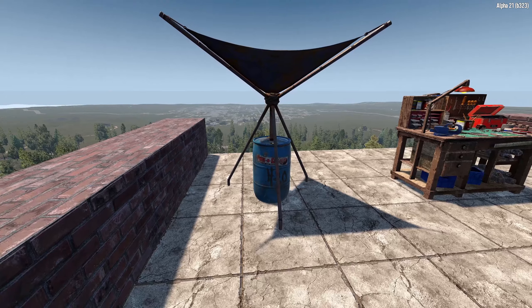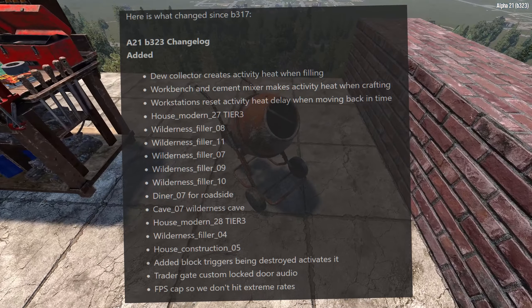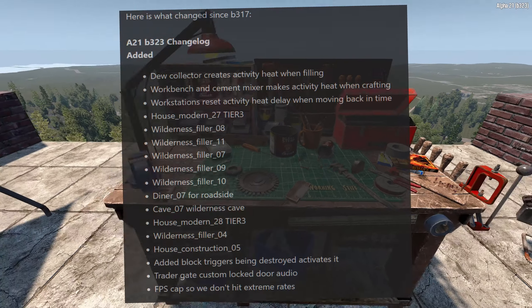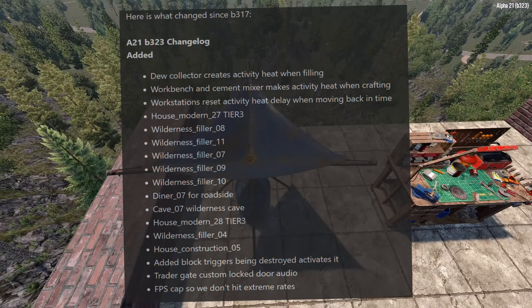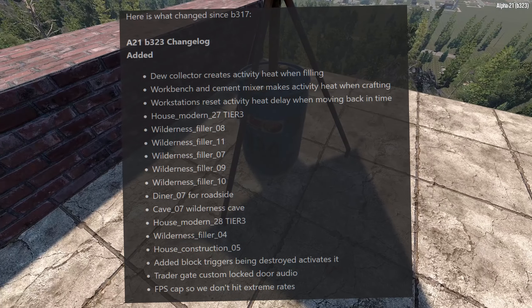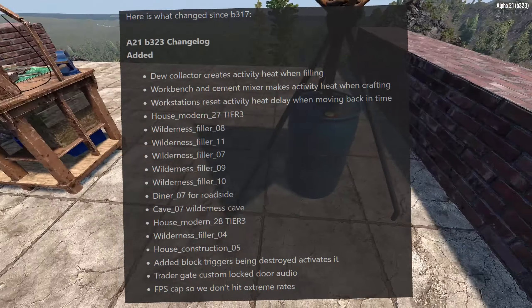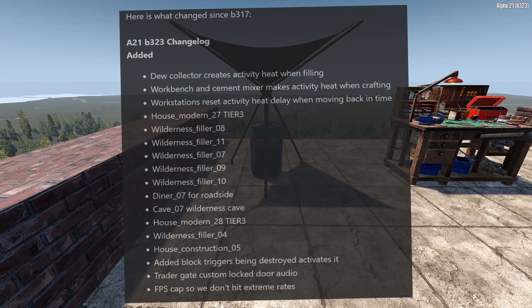First up, HEAT changes. Looking at the changelog experimental version, we see that dew collectors are now extremely noisy and will create activity heat. As a refresher, this is the mechanic where too much activity produces what we call HEAT, which is where a screamer will eventually be generated to investigate and can in turn call in other zombies for dinner — sort of like that nosy neighbor deciding to invite themselves for a meal.